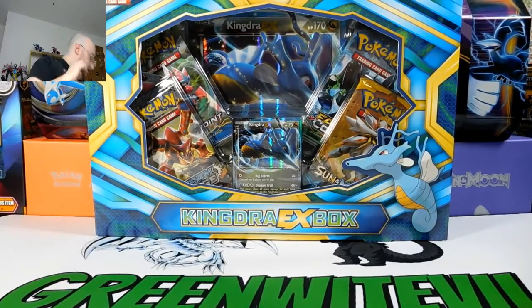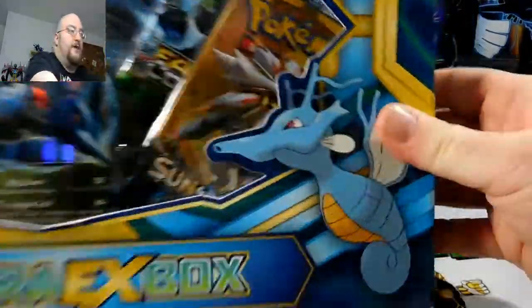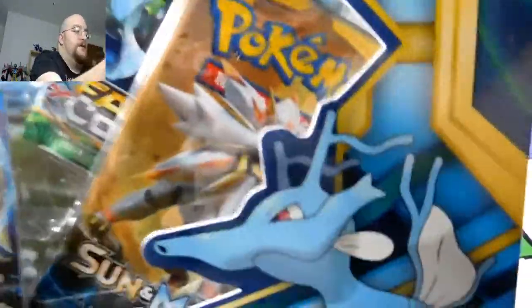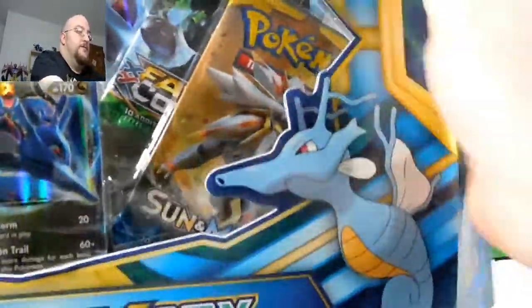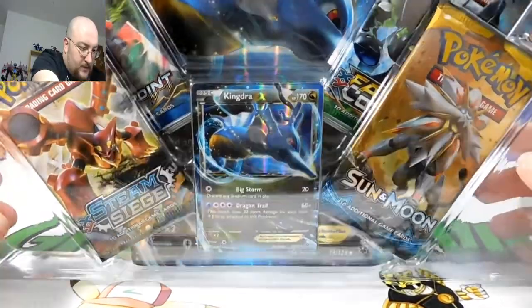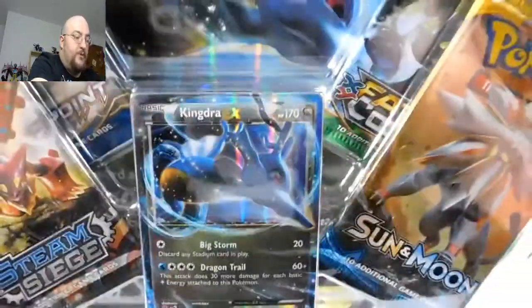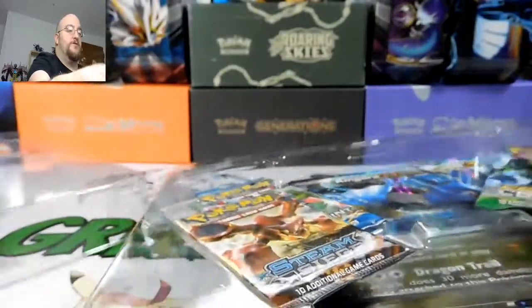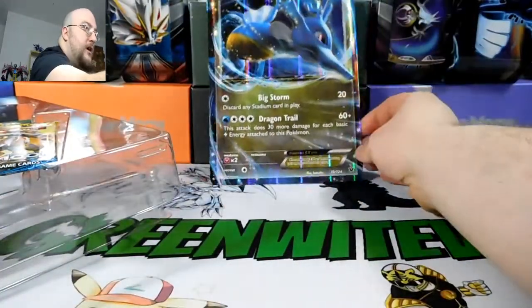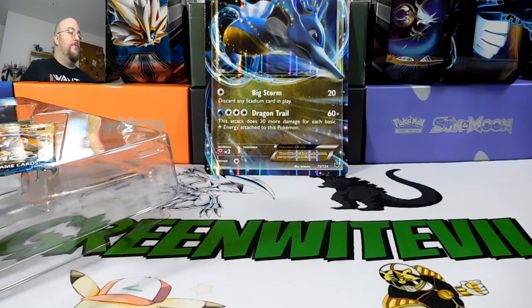Now let's get to our video — we're going to be doing our Kingdra EX box opening. I'm going to crack this sucker open; I'm not going to fast forward it. I don't really keep the boxes for these so I'll tear it up, no big deal. We got four packs: a Steam Siege, a Breakpoint, a Fates Collide, and a Sun and Moon. We also got our Kingdra EX promo card, which is nice, and a Jumbo Kingdra card that's going to look really cool in the background. That's my fourth jumbo card — I also have Lycanroc, Tyrantrum, and Ash-Greninja.